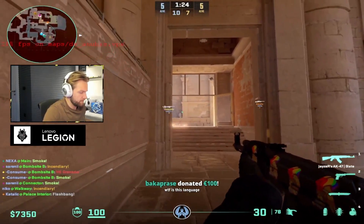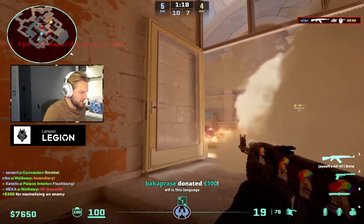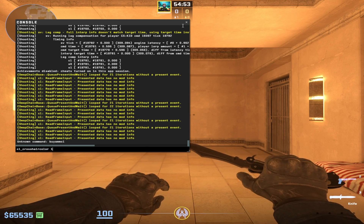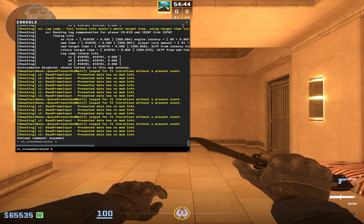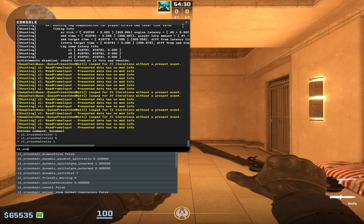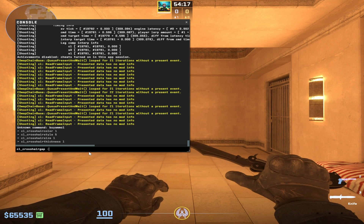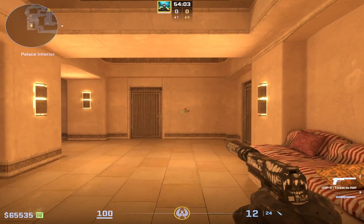Now let's dive into the crosshair settings. The truth is, he changes them all the time — as he said, in CS2 it's tough to find the same one, so he tries out different options to find the best fit. Here's what he's using right now: crosshair color 5, style 5, size 1, thickness 1, and gap –9. That's how it looks in the game. The crosshair code will be in the video description.